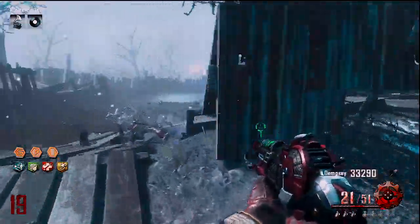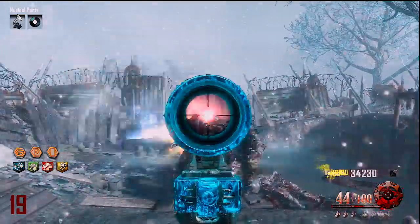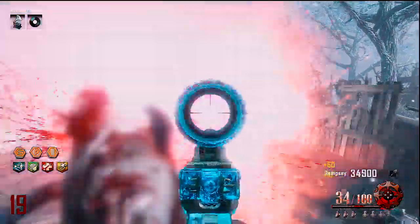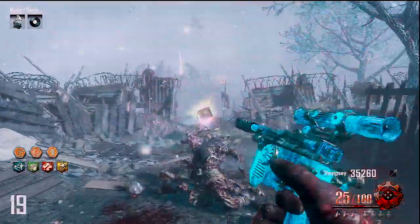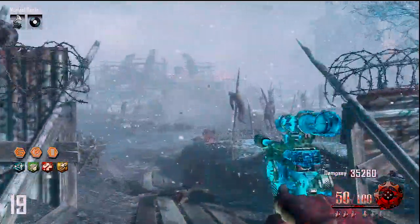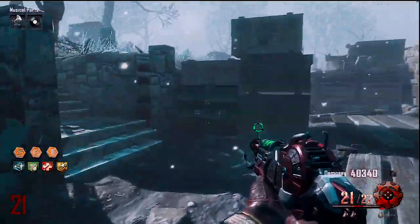There — I filled up the second box. The third box location is right here by Generator 5, also known as Stamina. You can get a better view here of how the box closes: it floats up and then goes right underground.